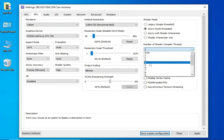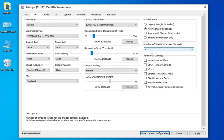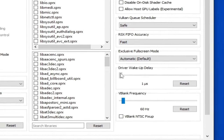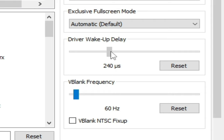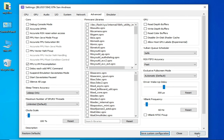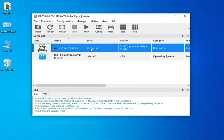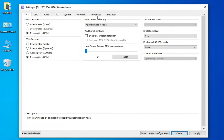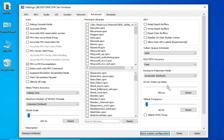Right-click again, Change Custom Configuration, go to GPU, and set shader threads to 4. Then go to Advanced Options and set Driver Wake-up Delay — you can try 300 or 400. Start with 300, Apply and Save, and try to play the game. If it still doesn't work, go back to Advanced Options and set it to 400.